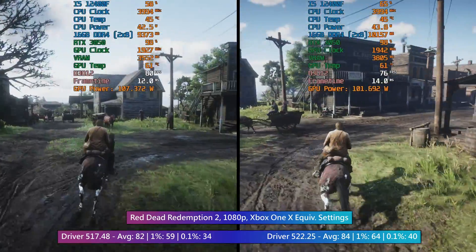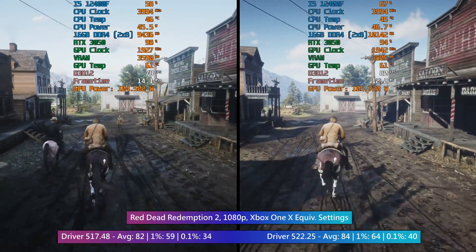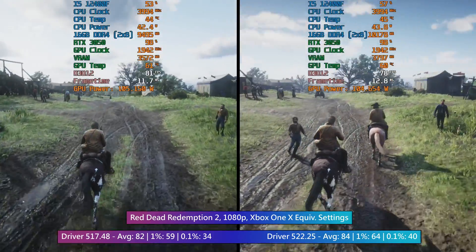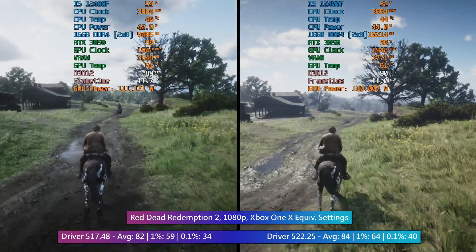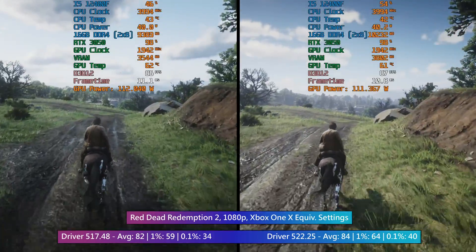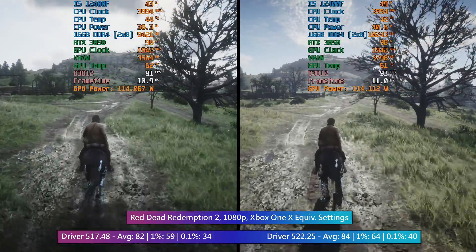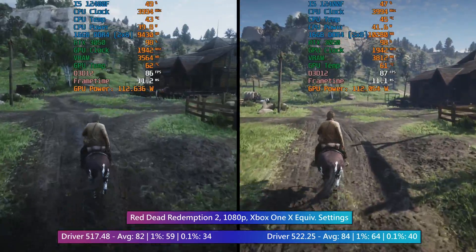Red Dead Redemption 2 got a little boost to the average but it was the percentile lows that benefited the most. I usually test Vulkan for Red Dead Redemption 2 and that's what I'd recommend for most people as it seems to perform a little bit better with less stutter. That said, DX12 didn't give us a bad result by any means. I do find it less consistent overall but the new drivers alleviate this somewhat, so this can only be seen as a good thing. I'd still be inclined to use Vulkan, but if you use DirectX and have had trouble with RTX cards in the past, now might be the time to see if things have changed.